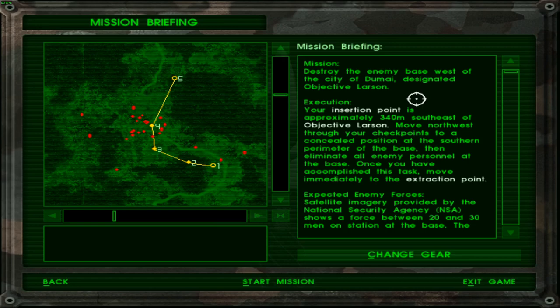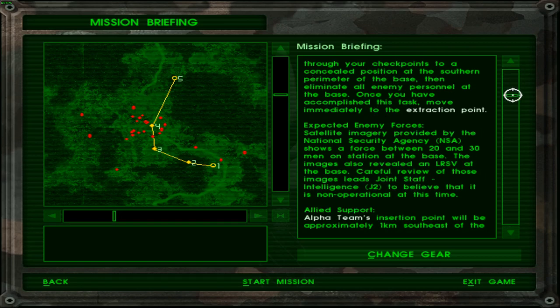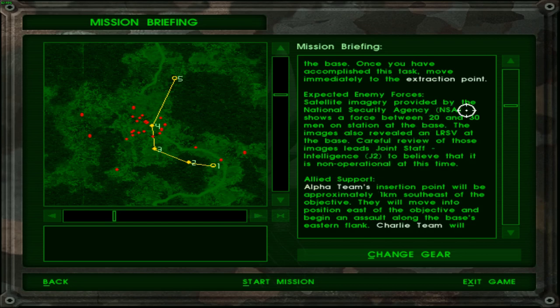Execution: your insertion point is approximately 340 meters southeast of objective Larson. Move northwest through your checkpoints to a concealed position at the outer perimeter of the base, then eliminate all enemy personnel. Once accomplished, move immediately to the extraction point. Expected enemy forces: satellite imagery provided by the NSA shows a force between 20 and 30 men on station at the base. The images also revealed an LRSV at the base — I wonder what an LRSV is.